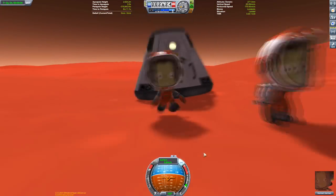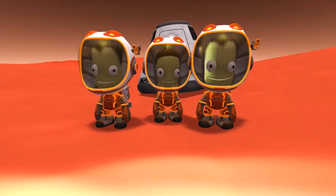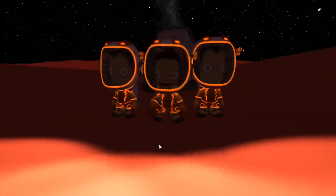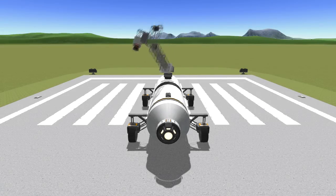Let's have a look at the space suits since we missed out on them on the first mission. Three Kerbals — this is the orange one, I believe there's a blue version as well. You can see it lights up like the Tron suits. The only thing that's missing is the little disc on the back of the Kerbal — that would be awesome if they had a little disc and they could just throw it.